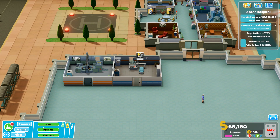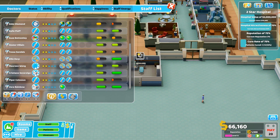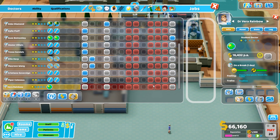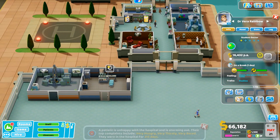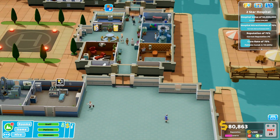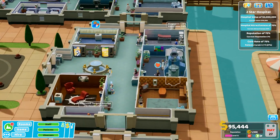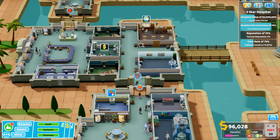Reassigning doctors - moving one out of cubism and into the turtle head office. Another room up and running. Cure rate is one of nine to eleven percent, two of ten. Hospital volume is starting to come up which is nice. Once we've got a bit more money I'll take prices down.